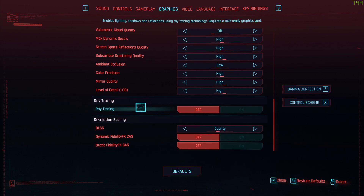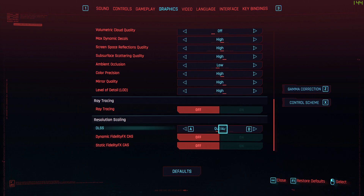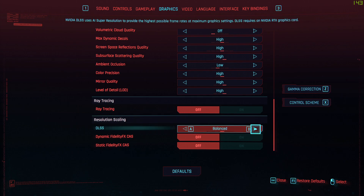Now the fun stuff. If you have an RTX card, I'd still suggest leaving ray tracing off and enabling DLSS set to Quality. This will get you a massive FPS boost — about 40 frames. You definitely want this on. Set it to Quality. Don't go to Performance, don't set it to Ultra Performance — the image quality will be terrible. Don't go below Quality.